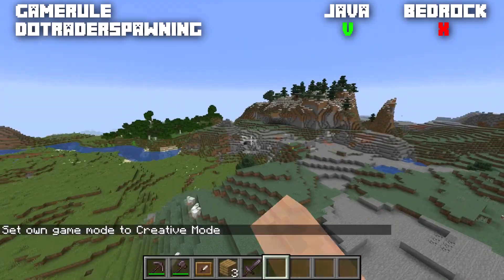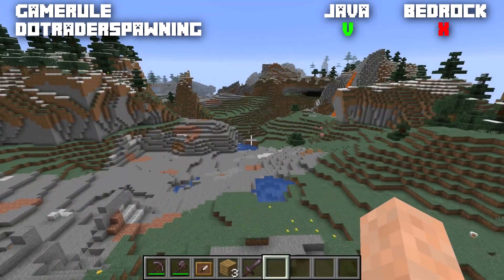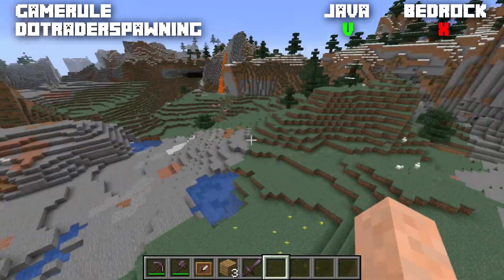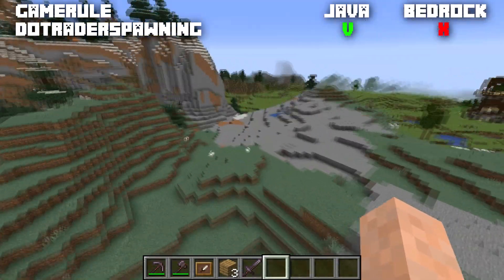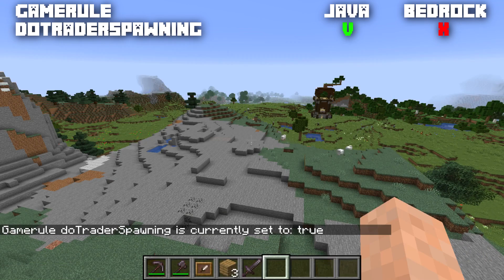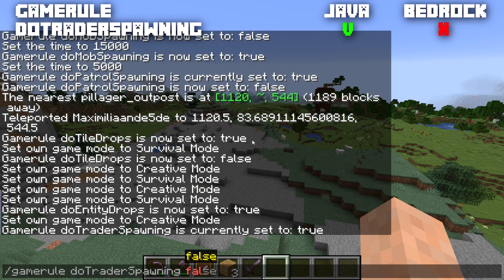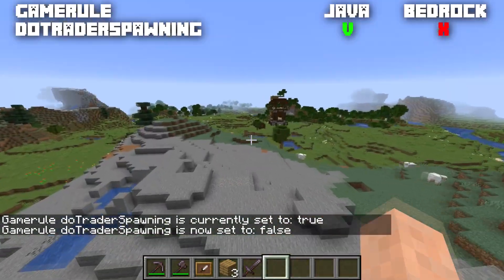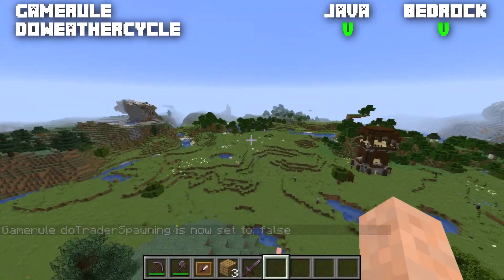The game rule doTraderSpawning is Java-only. When set to true, wandering traders spawn naturally. When set to false, no wandering traders will spawn around you. It's normally set to true by default.